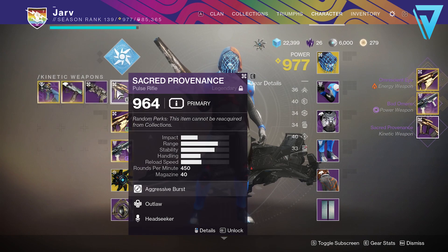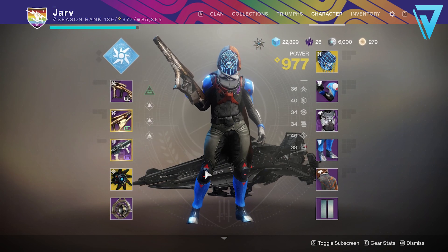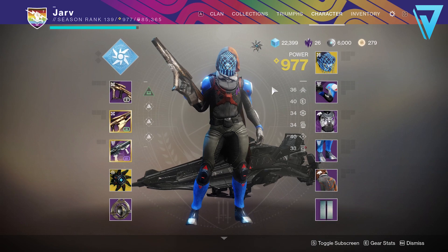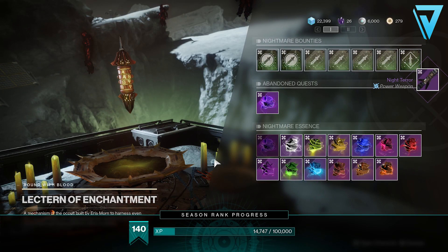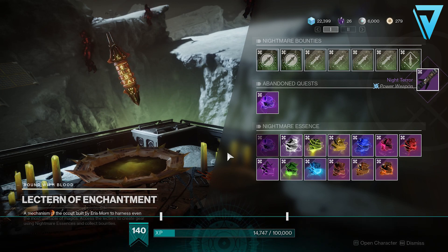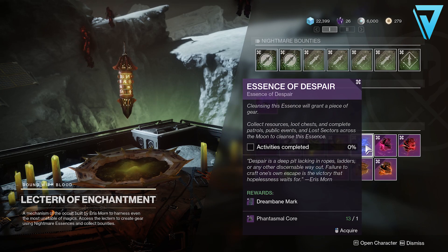A final hint and tip for powerful rewards — think about which ones are entirely based on RNG versus those that offer selectable rewards. For example, with the lectern of enchantment you're able to choose which type of powerful reward you're likely to get. This will help you massively towards the end of your powerful grind, especially if you're looking for a particular weapon or armor piece for a specific slot.